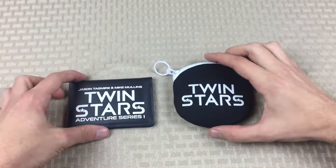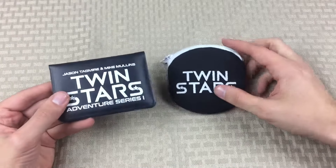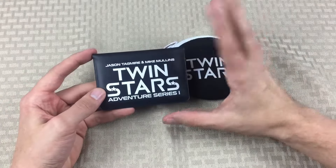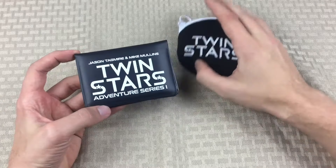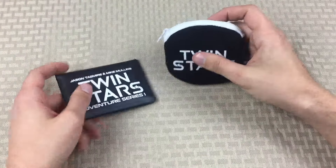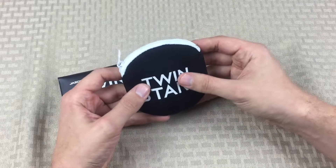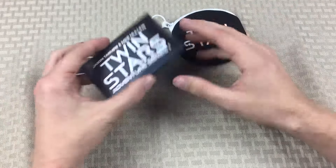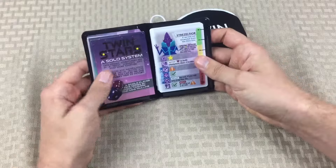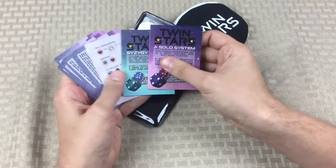When I got the game it comes with two different things, and this is because I got the deluxe version. Some people who order this, or if you go on their website, can just get the regular version which comes with a bunch of cards in a wallet. I got the deluxe version which comes with some chits, some dice, and stuff like that. The way I have this organized is I've got the rules right here.